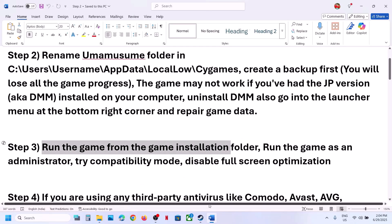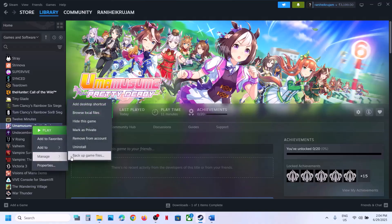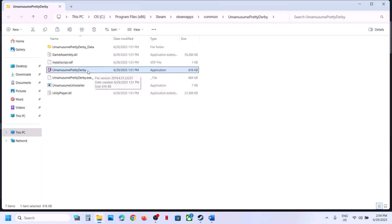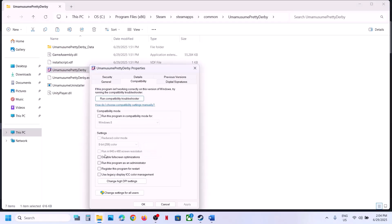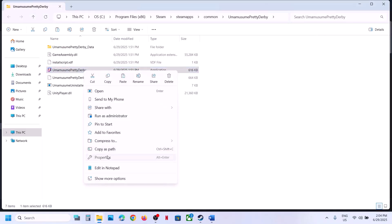If still not working, run the game from the game installation folder. Instead of launching from the shortcut, right-click the game in Steam, select Manage, click Browse Local Files. This takes you to the installation folder — double-click to launch the game from here. Still not working? Right-click the game exe, go to Properties, go to the Compatibility tab, put a check on Run this program as an administrator, hit Apply, click OK, then double-click to launch the game.